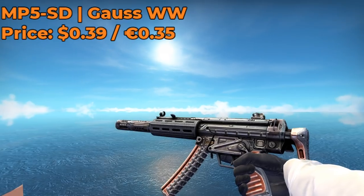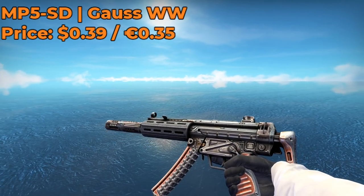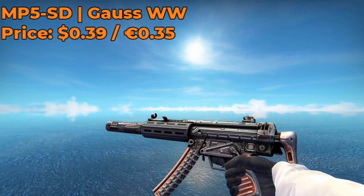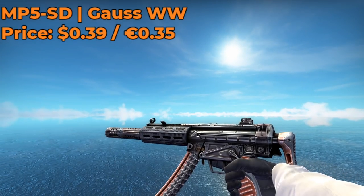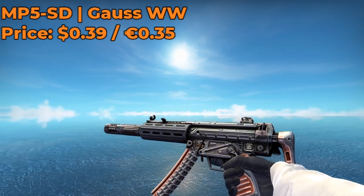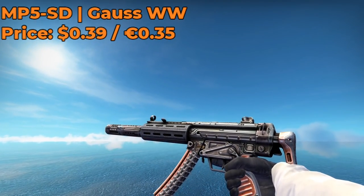For our MP5 skin, I decided to mix things up a bit and go for the Gauss Well Worn. This skin costs $0.39 from the Steam Market and is part of the new Prisma Case Collection, so its price is subject to change. However, I do think it looks better than the Dirt Drop and Lab Rats that I have been using in all of my previous loadout videos.